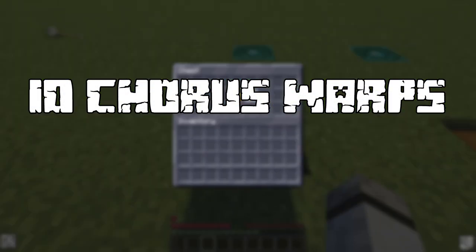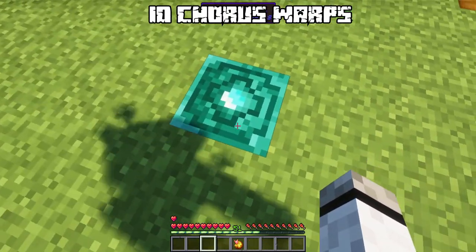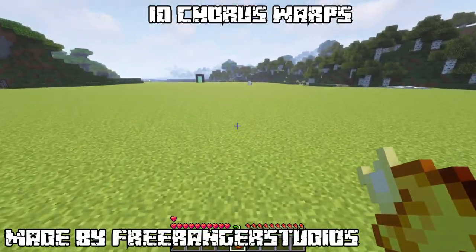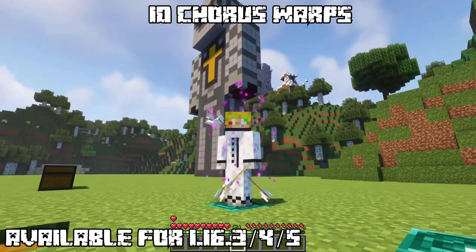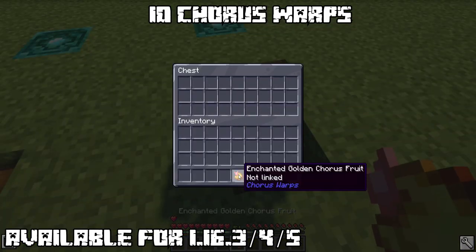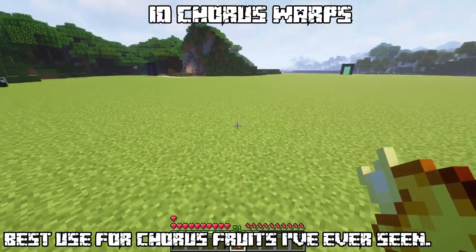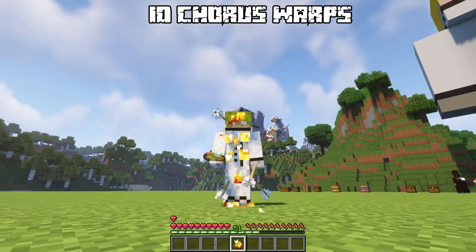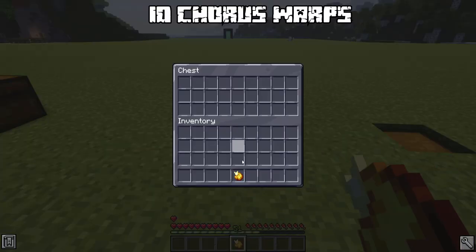Number 10: Chorus Warps. Do you want a vanilla-friendly teleportation system? Then try out Chorus Warps. It takes the normal Chorus Fruit from the End and makes a really creative way to teleport to certain locations. First, craft the Chorus Fruit by surrounding it with 8 gold ingots. Then get yourself an Enderlink and right-click it — when you now eat the fruit, it will teleport you to that Enderlink. But the Chorus Fruit gets consumed. If you'd rather have a permanent version, craft the enchanted fruit — yes, it's way more expensive, but it's permanent so if you eat it, it doesn't vanish. This should also work between dimensions, though it didn't work for me.